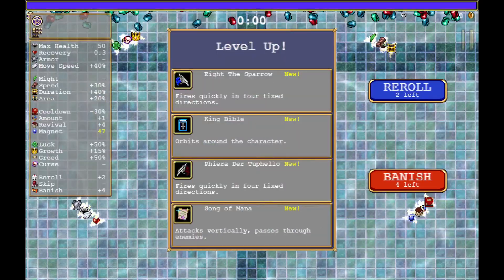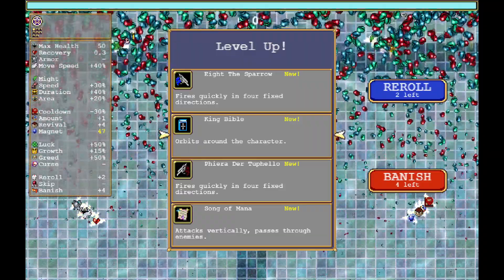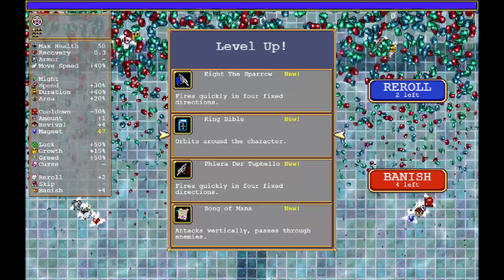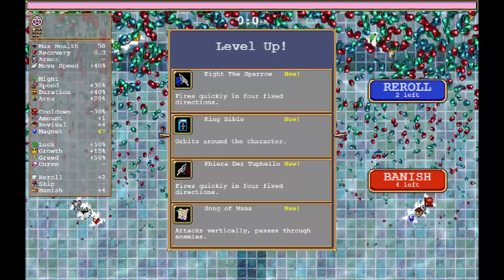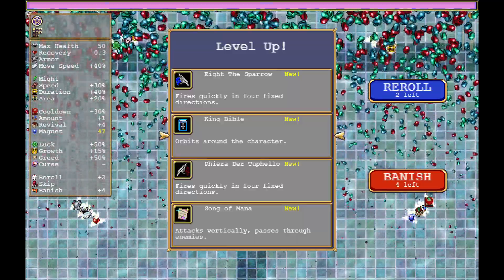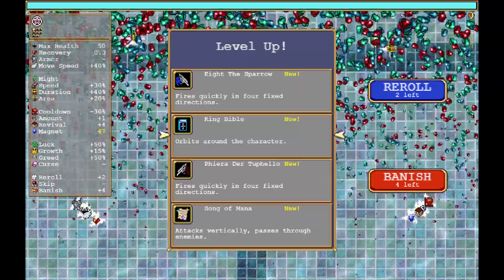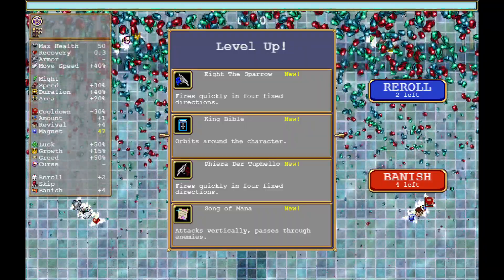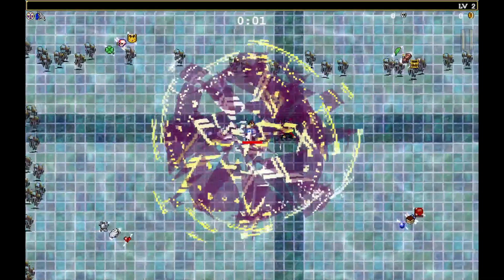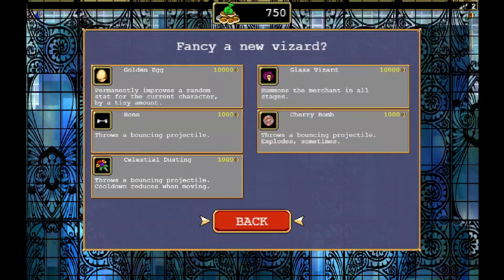Of course, we're going to get the Revival one, because that one is the best. Let's go with the guns. Are the guns best with cooldown? Probably not, but maybe Song of Mana — but then we'll have to take the Cursed Skull, which does exist in this stage. Let's go with the guns.